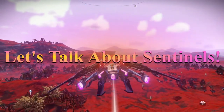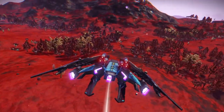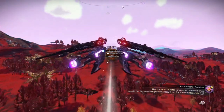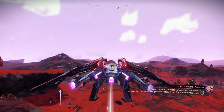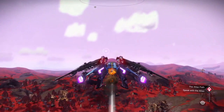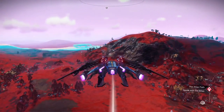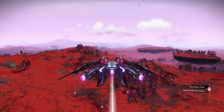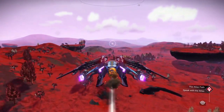Sentinels are those little floating robot guys that like to get in our hair and cause all kinds of trouble and problems for us. Let's talk a little bit more about what they are in terms of who we are in relation to them. We're going to be talking about Sentinels free and clear, so let's get started.